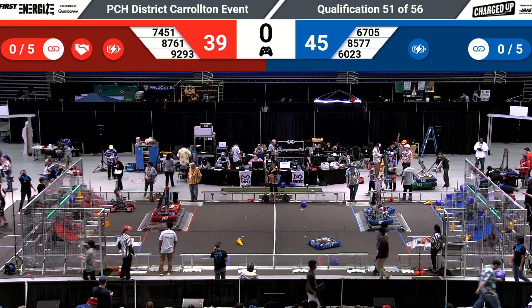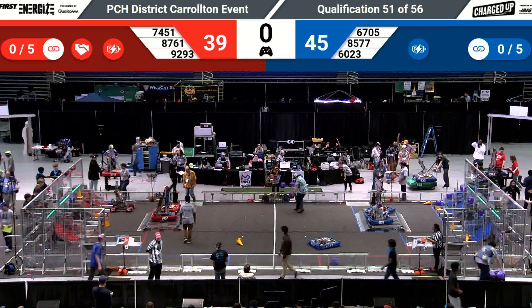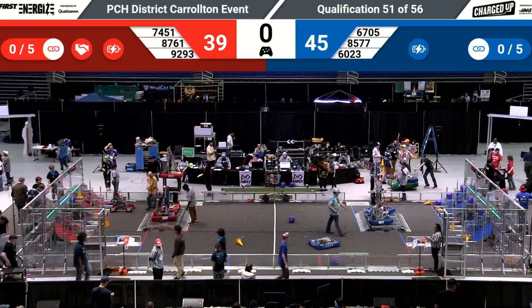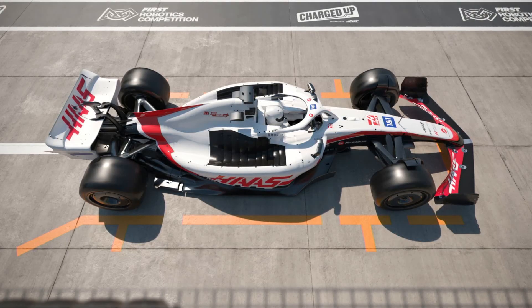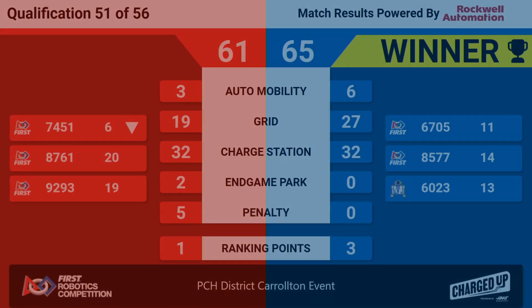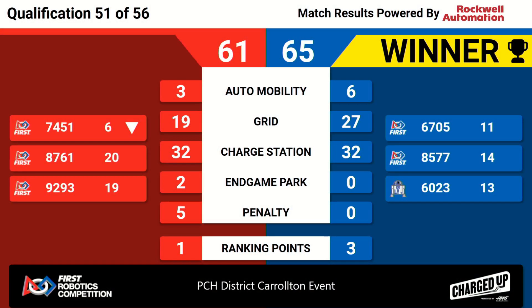Just a reminder: when you have finished your final match, you need to go back to the inspection station and get re-inspected. Let's see the score — it's 65 to 61, Blue Alliance wins. Both alliances gained one ranking point for scoring more than 26 points at the charge station, and the Blue Alliance was able to charge their grid just a little bit more than the Red Alliance. 51 of 56 qualifying matches now completed.